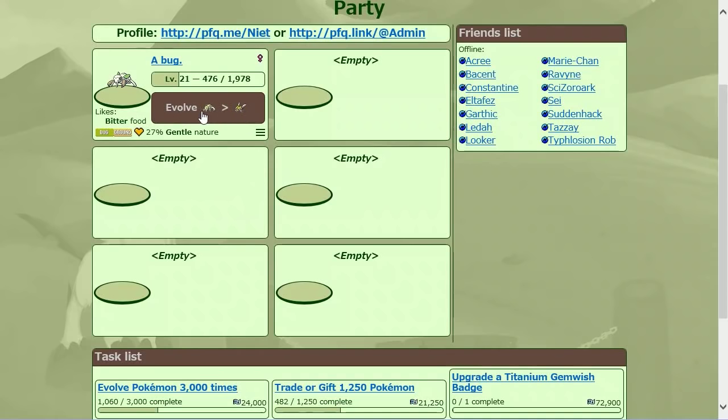The menu now lets you evolve directly, for whatever reason — whether the button doesn't show up, or maybe you've locked it on an experience number you like. I don't know why you wouldn't feed it a berry first, but apparently that was annoying on the current version, so I've changed it so you can do it from the menu. Anyway, I'm going to evolve it from the button because I gave it a berry earlier.